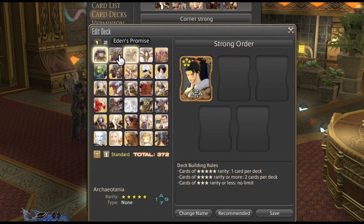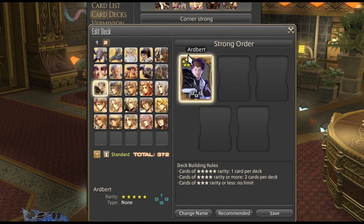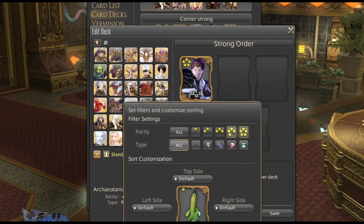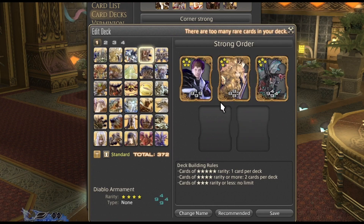For double A's, or you'll want cards with double or triple nines — Therion is really common, as well as Shadowbringers Ardbert, if you prefer to play on top instead of on bottom. As for the four star cards, these are interesting. You either have stuff like Brute Justice which is all sevens, cards with a lot of eights like Innocence, or cards which have some nines like the Diablo Armament.